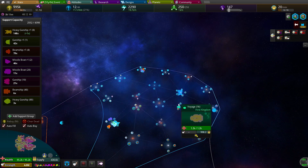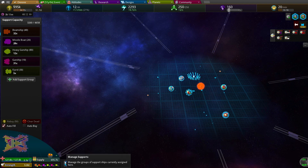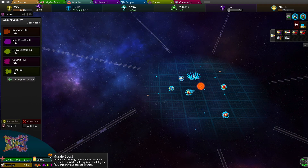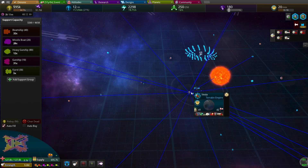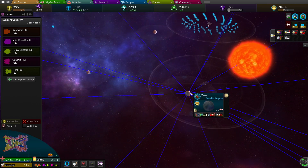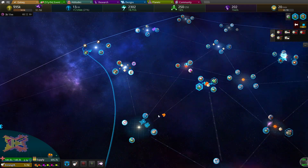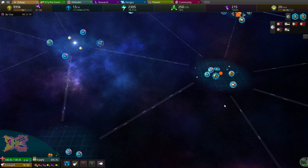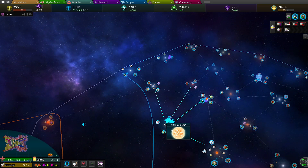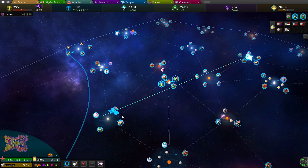Maybe we can win somehow. And then you are 9 million. You got 3,000 because you got everybody that was here. Wow, okay. So as a 9 million strength fleet, it probably can't even click on it. F here. Yeah, just go there.